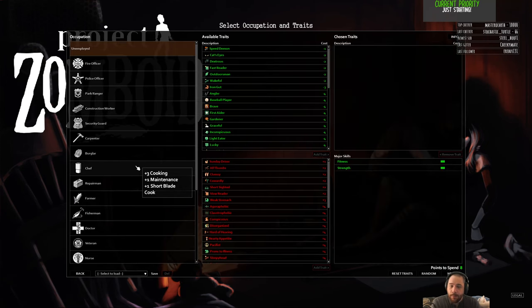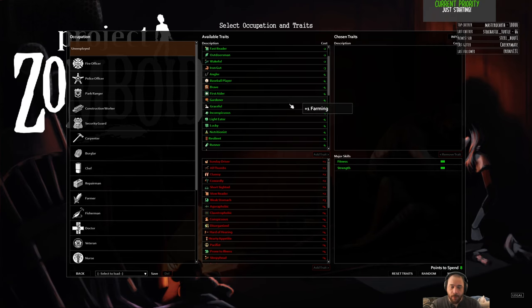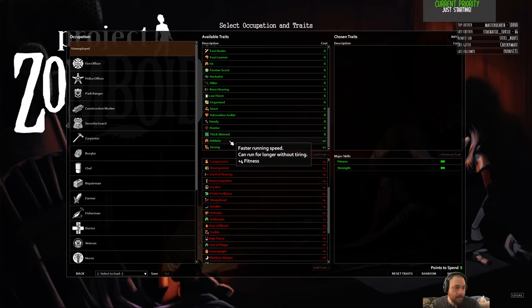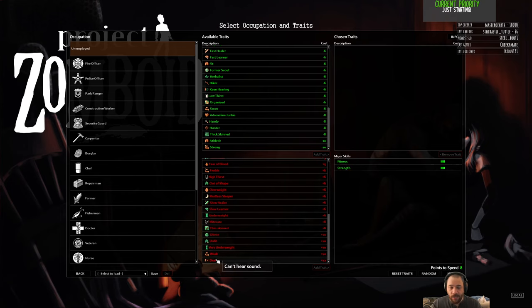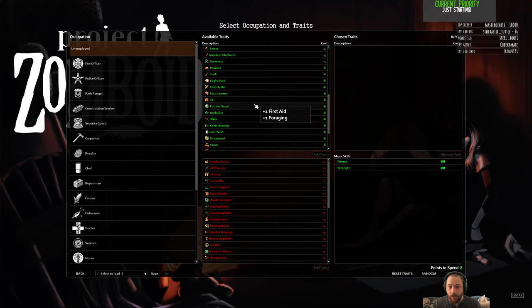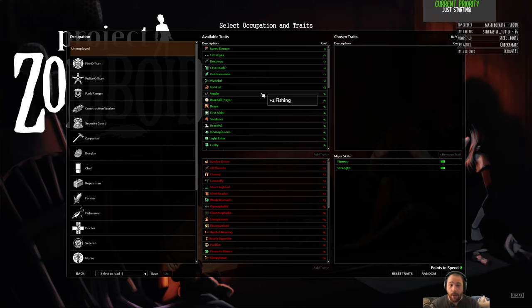This is where Project Zomboid gets messy for new players. There are a lot of traits and the game doesn't do a very good job of explaining their full ramifications. These traits can be very impactful upon your character. For instance, if you pick Strong or Athletic, you'll be able to fight longer and carry a lot more weight. If you take Deaf, you won't hear zombies. If you take Illiterate, you won't be able to read anything. These traits are incredibly powerful.